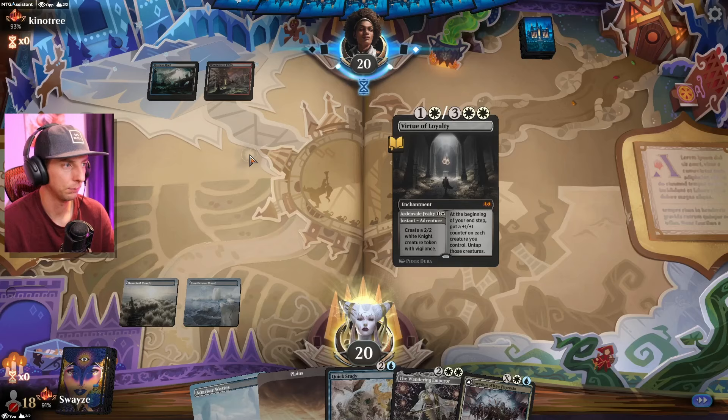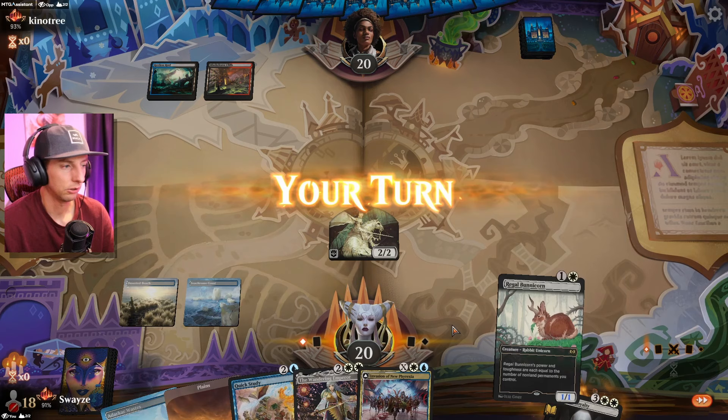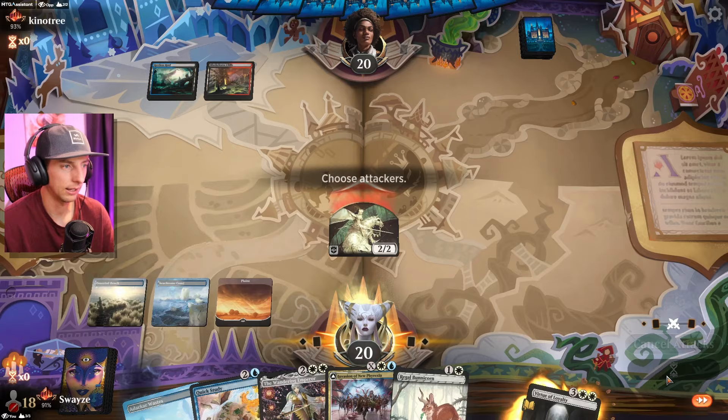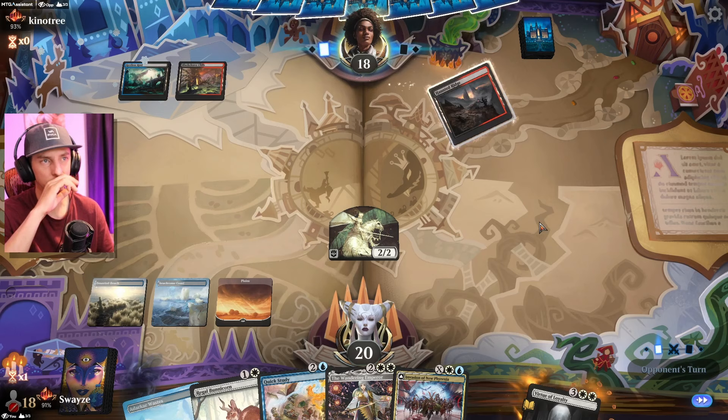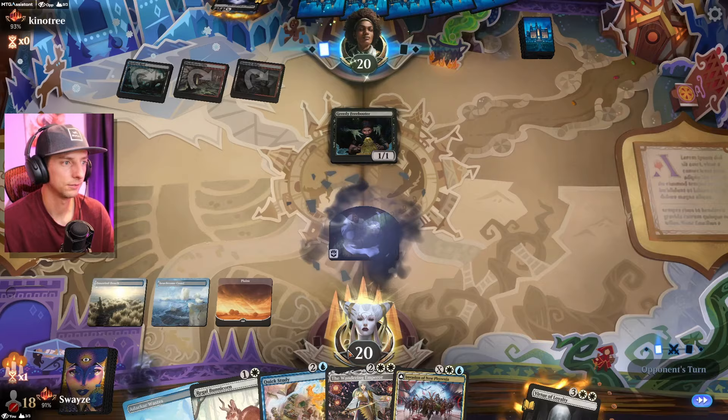They're back — used up almost all the rope. We drop our two-two, but I think I like Quick Study better than Bunnycorn here since we're against a Grixis colored player who definitely has removal. The Freebooter is looking to do some sacrifice — okay, that's fine. Good thing I didn't play the Bunnycorn.